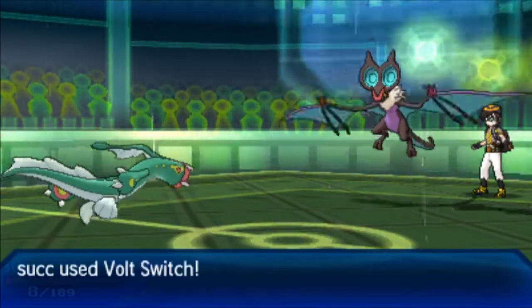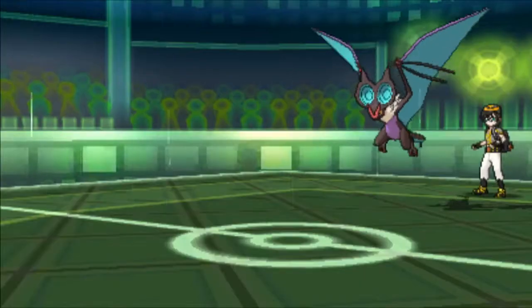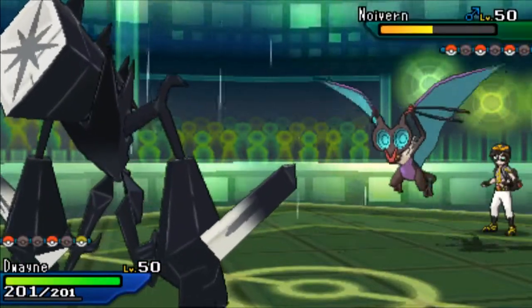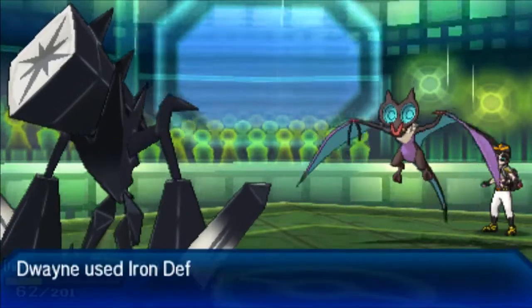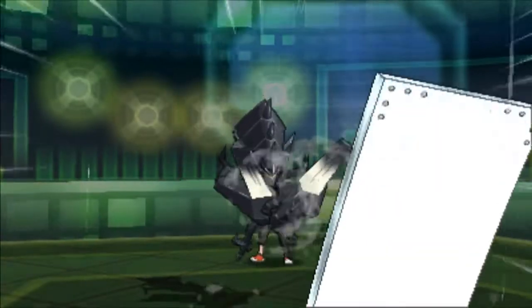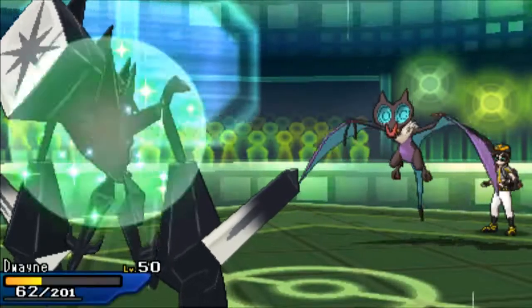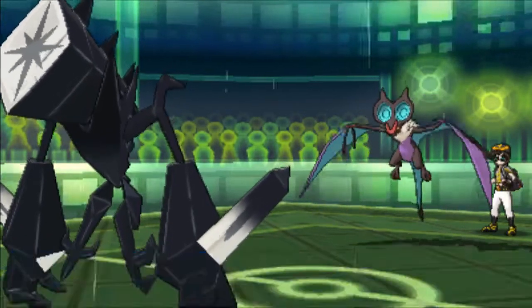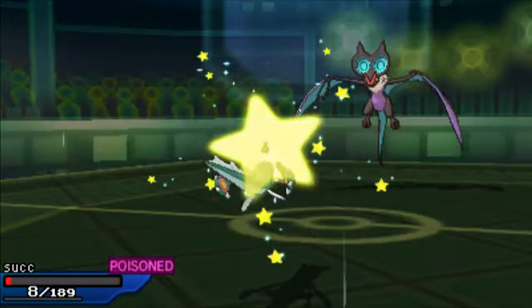I live on 8 HP with no Stealth Rocks in, so I can switch this thing once more. I take the chance to Volt Switch and bring Noivern under half. He goes for the Hurricane and with how much damage that does at full health it 100% confirms Specs — I know this thing is Specs now. As I go for Iron Defense, which is useless against Noivern, I know I'm going to get taken out. So I have to switch out to Electros, sack it off, burn another turn of rain, and let it get taken out by a Hurricane.